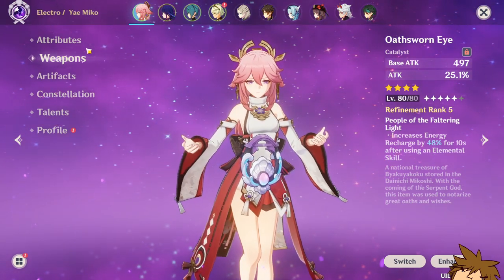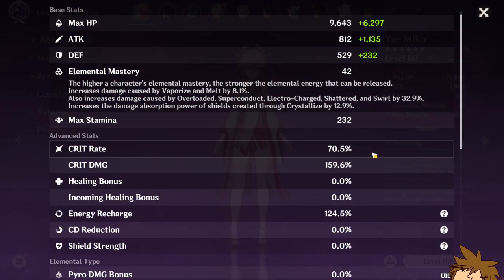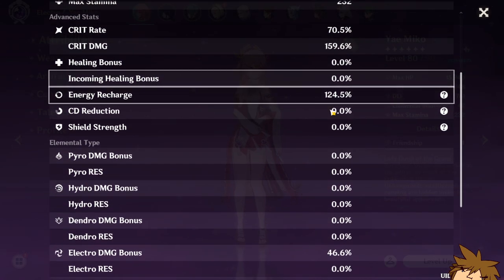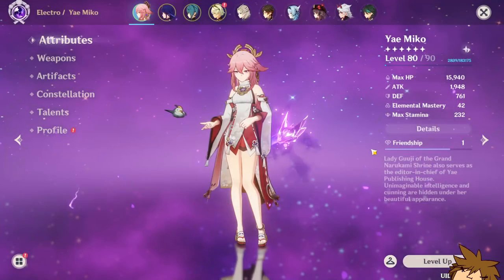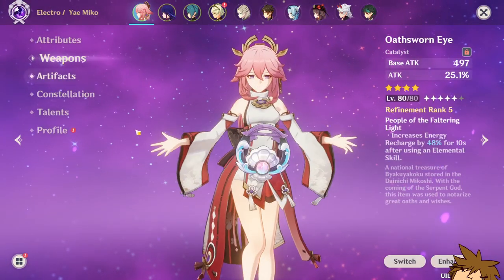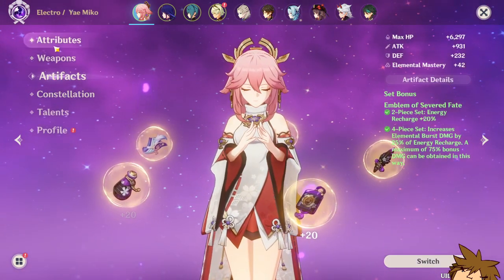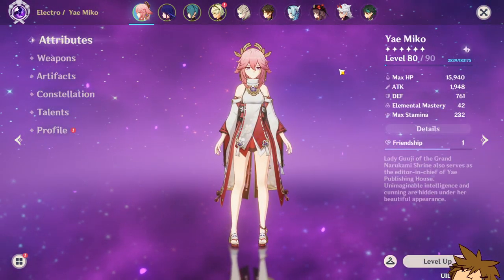We're gonna try it out to see how Yaimiko works with it. Our Yaimiko stats look like this — actually, not too bad. I thought it would be way worse, but I'm kind of excited to see the energy recharge on it and how it works. It'll give me 48% as long as I use an elemental skill, which shouldn't be too hard.